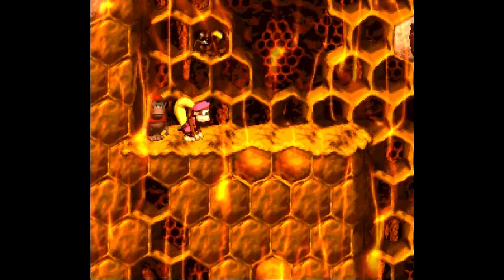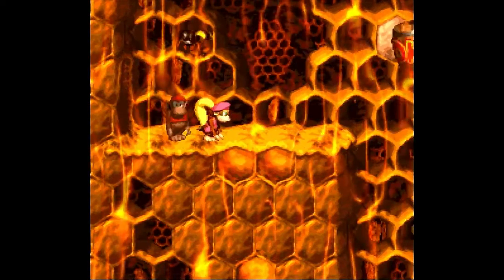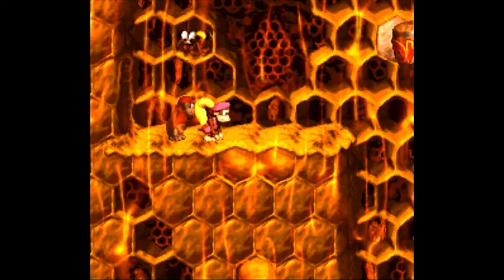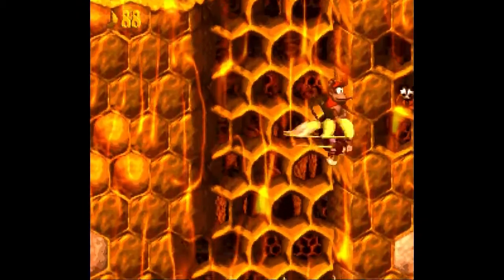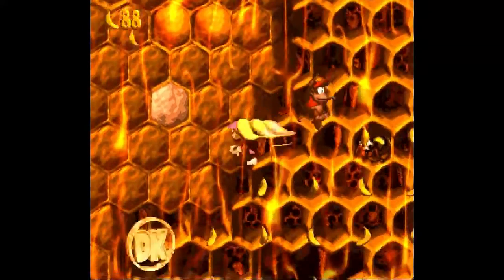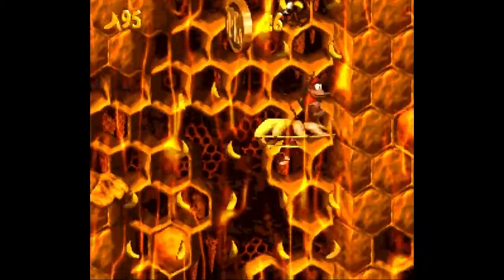We are inside a hive again, with all the honey, honeycombs and bees and such. If you have a Dixie, it's mandatory you have her, because when you use her Glide skills, reach for the far left here to get the DK coin of this level. It's on a little alcove there.